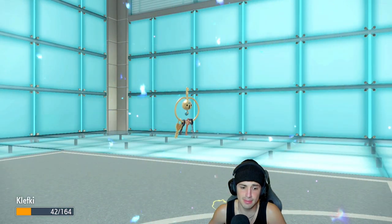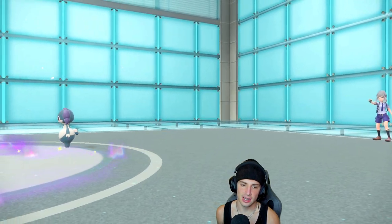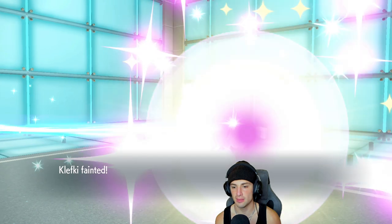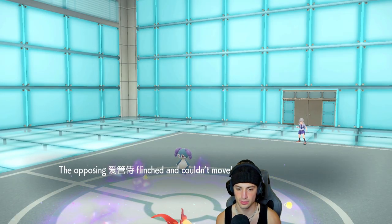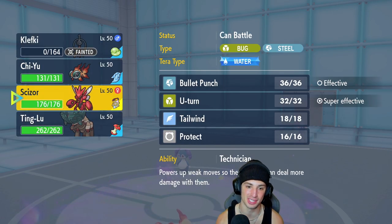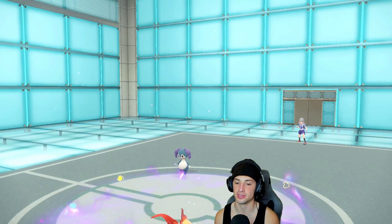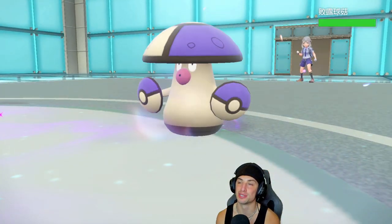A Garchomp is coming into my Klefki? Into my jingly keys? Not into my jingly keys. Are you Trick Rooming with Indeedee? At least we got off Reflect. Are you popping Trick Room? We got the flinch — that is big-time! So instead of bringing out Ting-Lu and dropping special attack, we're just gonna bring out Scizor considering our Chien-Pao is fully speed boosted right now with the Choice Scarf. That flinch was enormous — that was a big-time flinch.